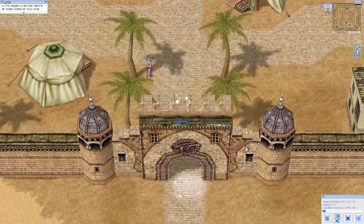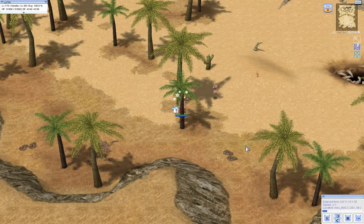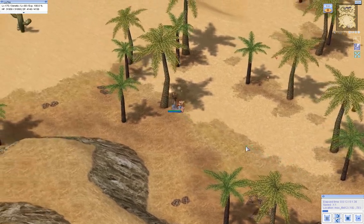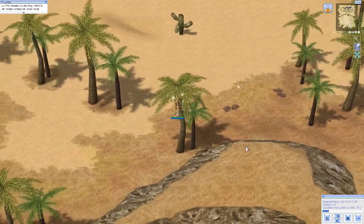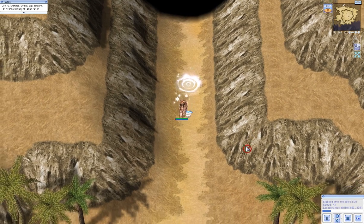We'll start from a rock and go two fields down. I have a teleport ring — a seret earring. You can use a creamy card or you can just walk if you have to. This is for people with no funds or no levels.